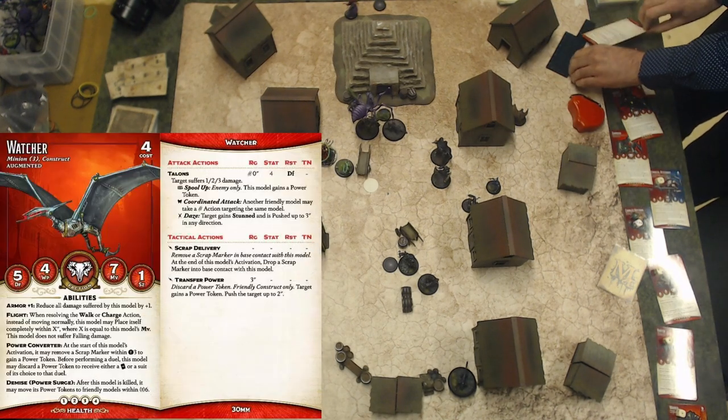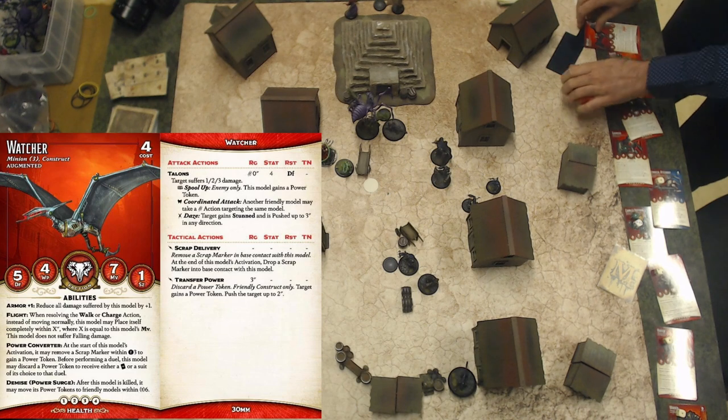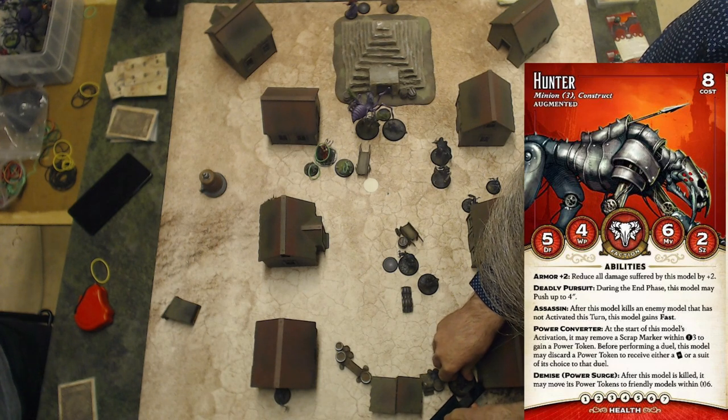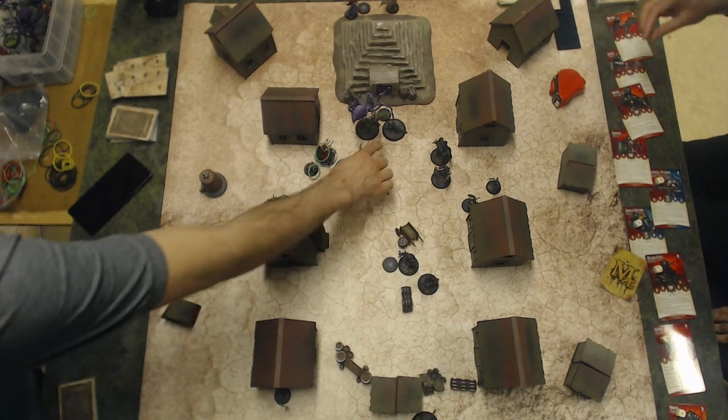Last model to activate, the Watcher. It makes double walks, which doesn't quite reach the objective. But it uses transfer power to push 2 inches, and because it's fast, it has a last action to make an interact action, pushing objective 1 inch forward. At the end phase, deadly pursuit on the cat, pushing 4 inches. The other cat remains where it is. It's a pretty good position.